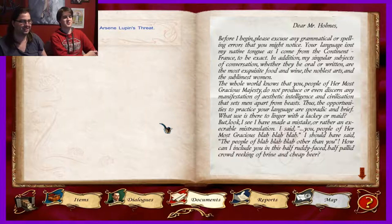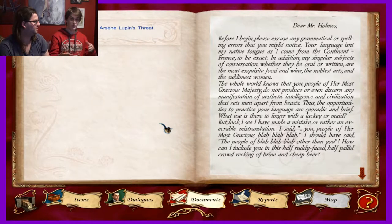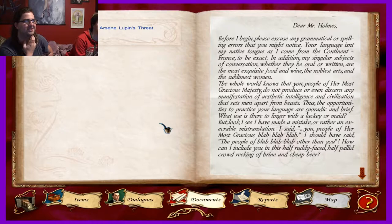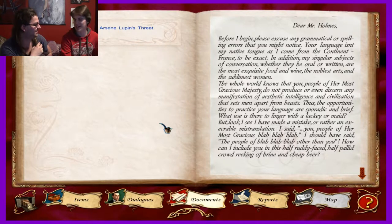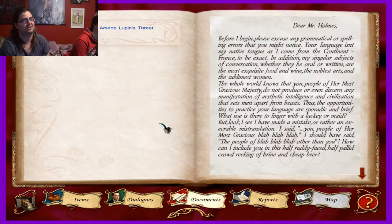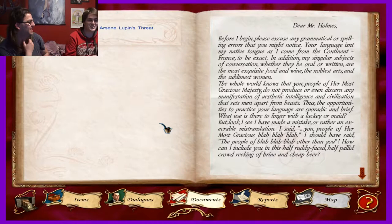Arsene Lupin's letter. Sophisticated, roguish French art thief. Dear Mr. Holmes. Before I begin, please excuse any grammatical or spelling errors that you might notice. Your language isn't my native tongue as I come from the continent - France, to be exact. In addition, my singular subjects of conversation, whether oral or written, are the most exquisite food and wine, the noblest arts, and the sublimest of women. The whole world knows that you, people of her most gracious majesty, do not produce or even discern any manifestation of aesthetic intelligence and civilization that sets men apart from beasts.